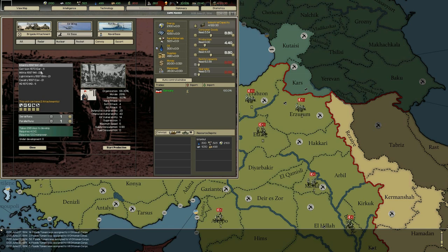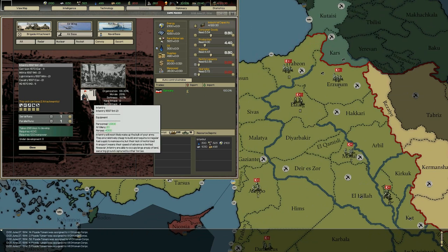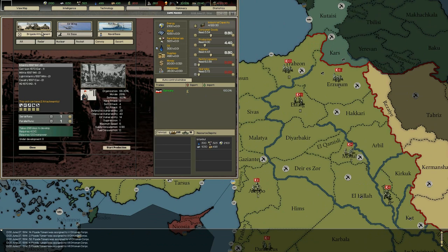Infantry can have attachments like artillery, military police, engineers, cavalry, and super heavy artillery. I don't want to produce more infantry because it's already outdated, so we'll start with brigade attachments — two parallel rounds and five serial rounds, which will cost 7.5 industrial capacity to produce. It will take 529 days to develop, but after that we'll have 10 artillery brigades. Let's start that production.